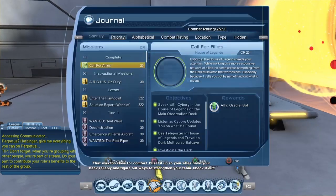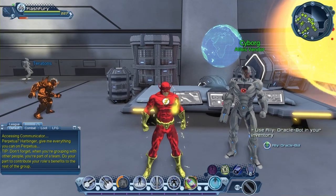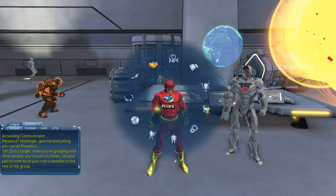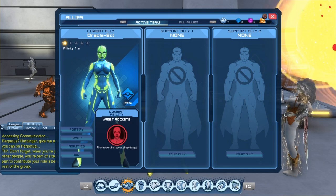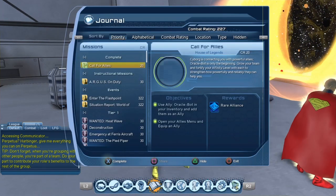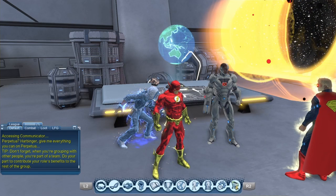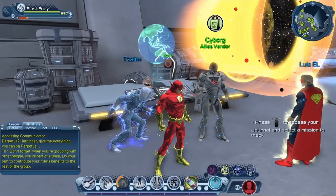Once we come back, we can talk to Cyborg once more. Cyborg says: 'That was too close for comfort. I'll set it up so your allies have your back reliably and figure out ways to strengthen your team.' That is also the first time you get an ally. If you're a hero player, you will get Oracle bot; if you're a villain, you will get Calculator bot. Let's collect our ally, go to inventory, and equip it. Now we have Oracle equipped.